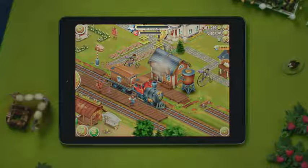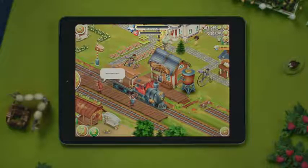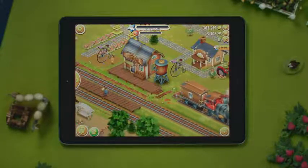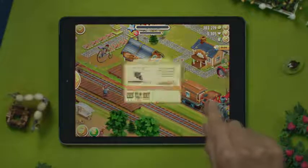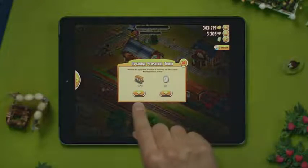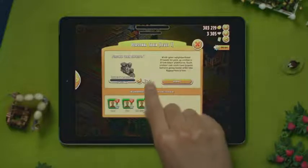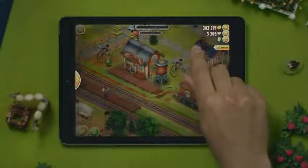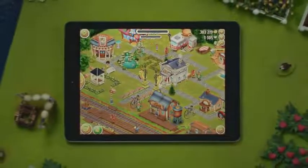Your neighbor will receive one reputation point for each visitor you took to your town. Once they are served and happy, they will leave with a normal Eggspress train. Like other buildings in the town, you can upgrade your personal train to get more visitors to pick up, or to lower the maintenance time — this is the time your train takes to cool down after picking up visitors from other towns. So get to town and give the visitors a reason to come back.